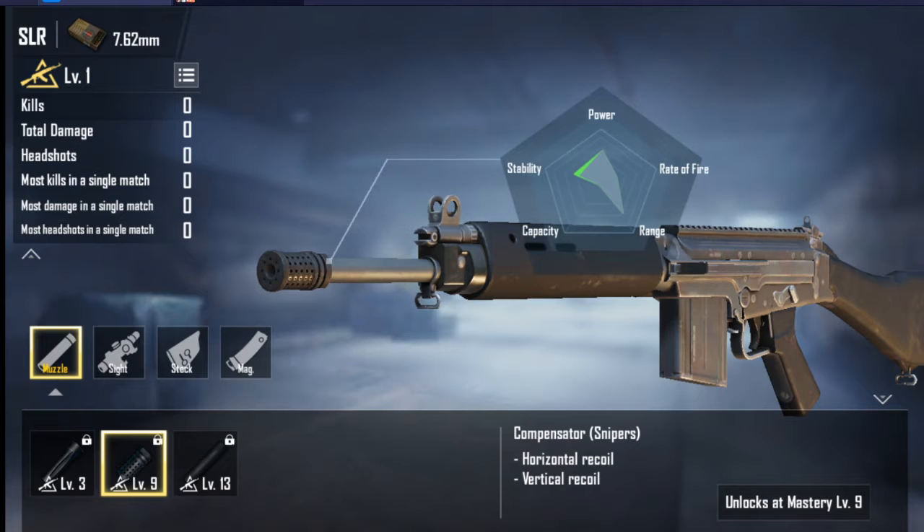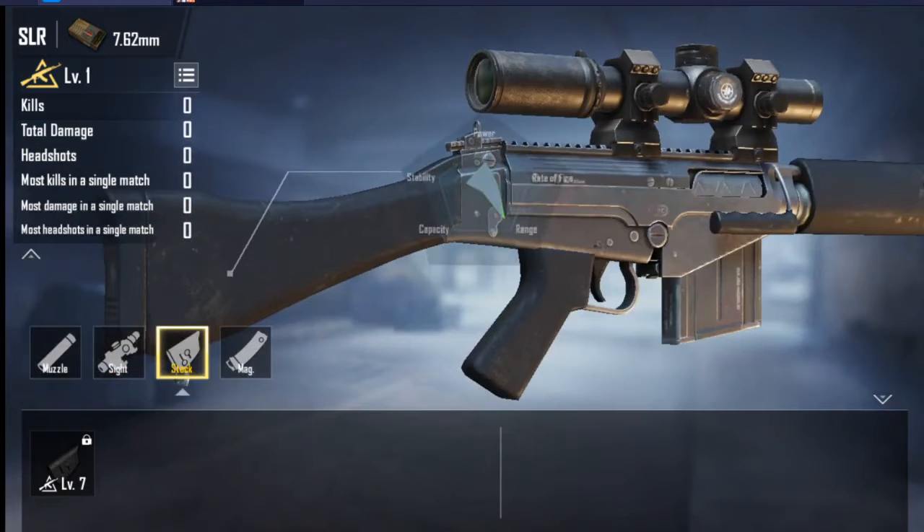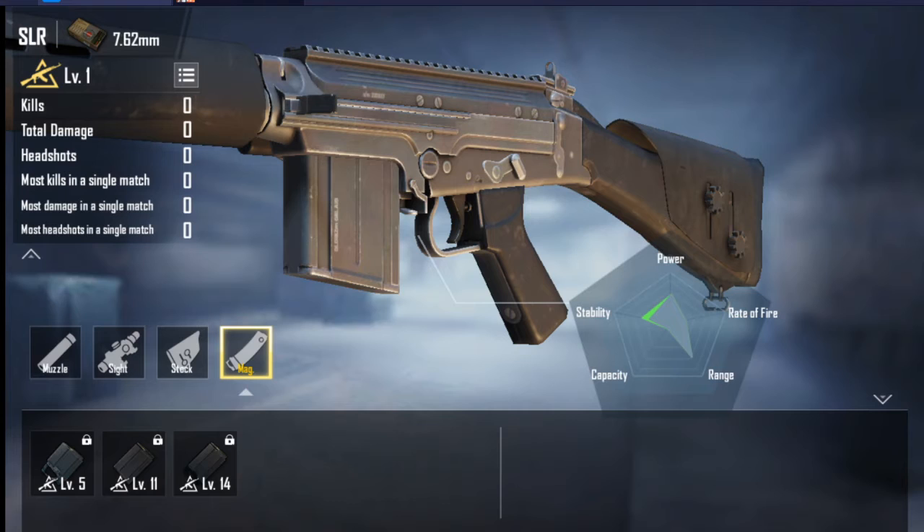Now let's see the SLR attachment points. Muzzles — all can be added, including flashhider, compensator, and suppressor. Sights — all can be added, including the 8x scope. Cheek pad can be added to reduce weapon shake and recoil. Magazine — all types can be added.